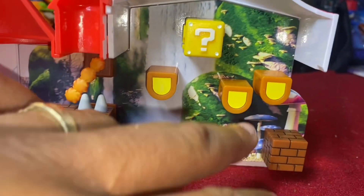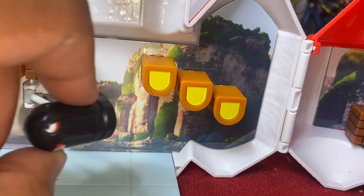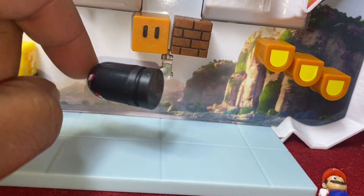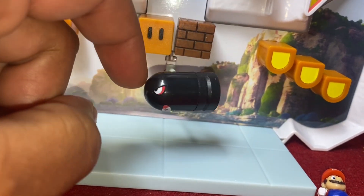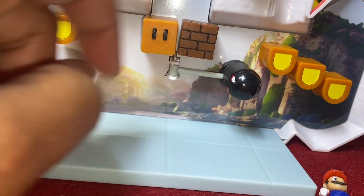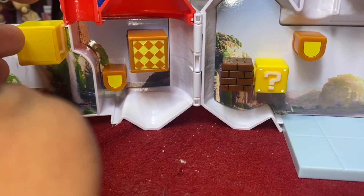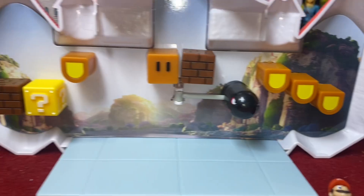Some blocks are stationary and do not move. The Bullet Bill — oh, look at that, that's pretty sweet. This block here does not move. It looks like the character enemies can move, but it's only two of them. The rest of the stationary blocks aren't really moving at all.